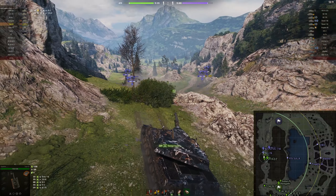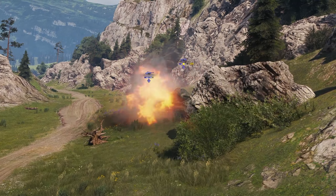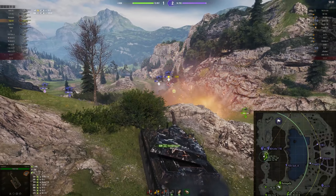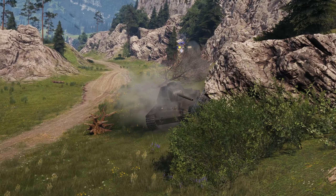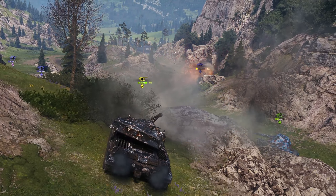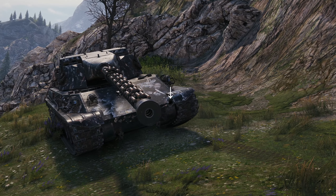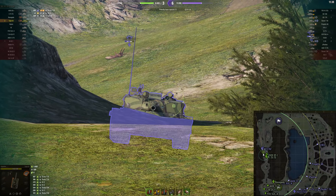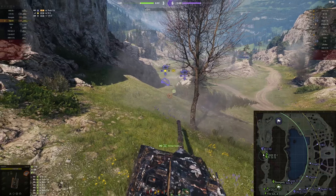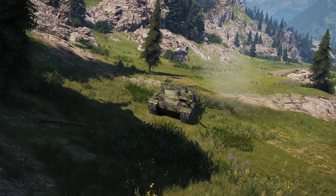Definitely not a pretty sight for the purple team — unless Sapphire exposes their tinfoil hull armour, that is. Even the dreaded BZ176 falls flat to these AP shells.